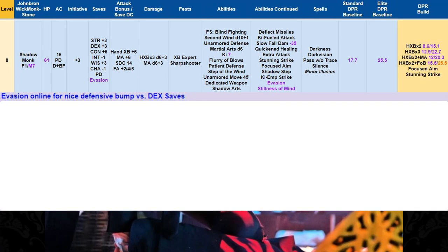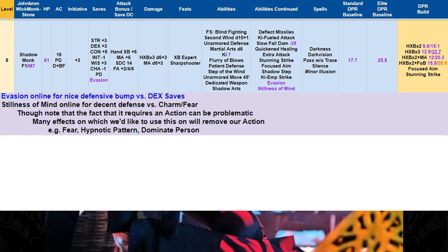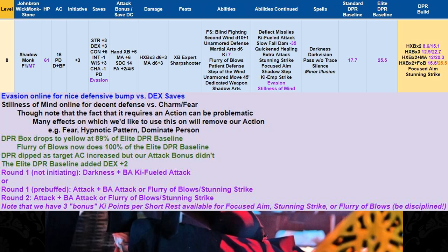At level 8, we add Monk 7. Evasion is online for a nice defensive bump versus Dex saves, and Stillness of Mind is a decent defense versus charm and fear — though note it does take an action, which can be problematic since many effects we'd want to use it on take away our action. Our DPR box drops back down to yellow at 89% of the elite DPR baseline. But have no fear — this is officially the last level we are below the elite DPR baseline. We're above it for the rest of our career. We now have three bonus Ki points per short rest.